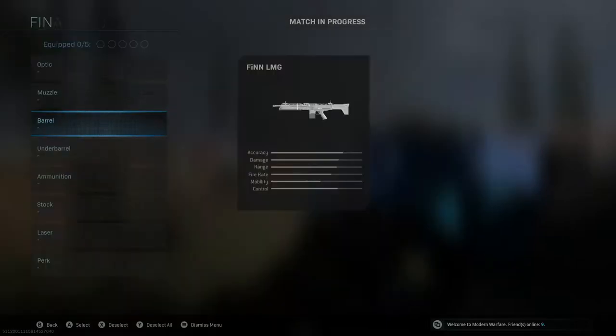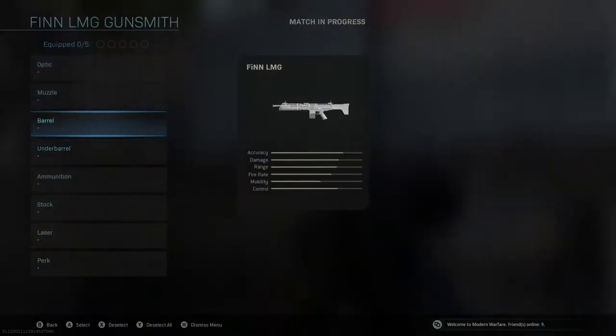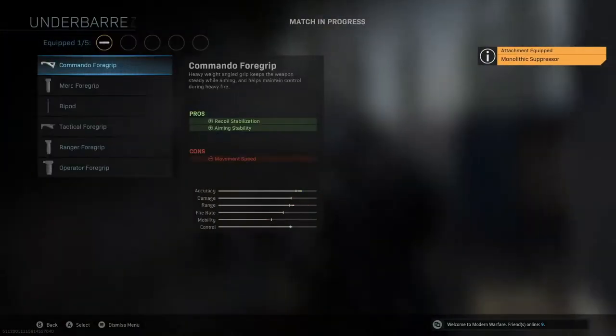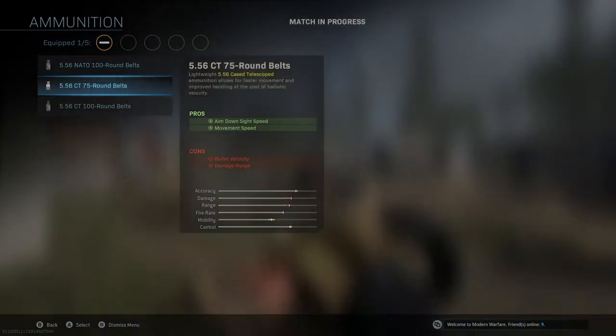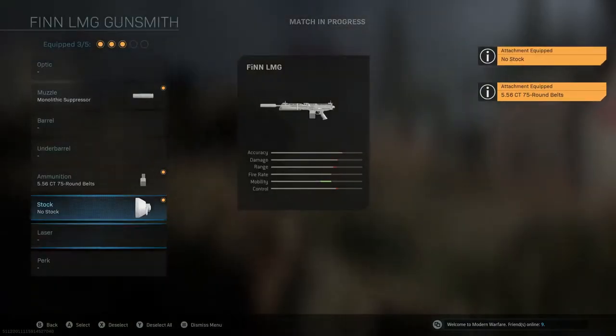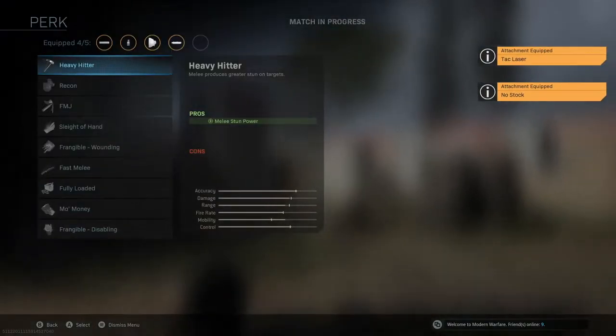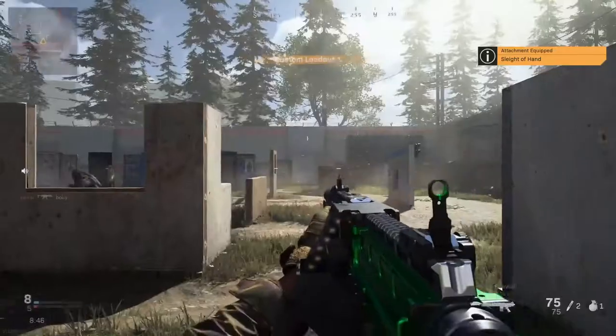Let's build it how I would probably build it. This thing doesn't have much recoil, so I'd probably go monolithic. I don't need a sight on this. It already has 75 rounds. You can get no stock on it. Tack laser — this thing might make it bounce a little bit — and then definitely sleight of hand, probably.